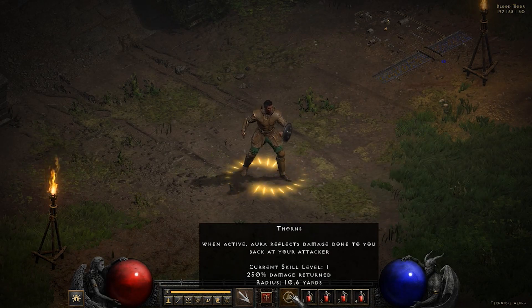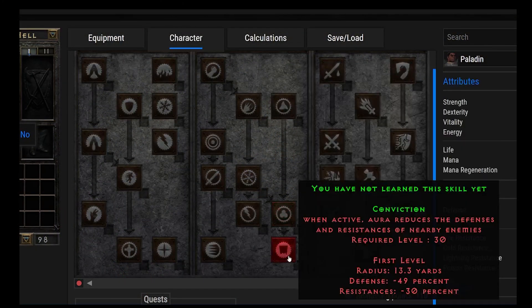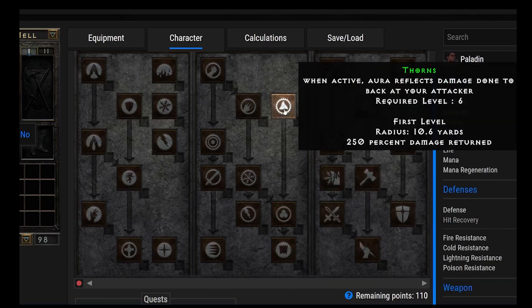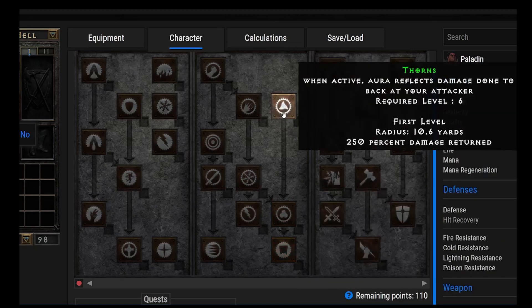Thorns returns 250% damage to attackers. It's only really a prerequisite if you're trying to get Conviction. I don't see it as worth investing in otherwise — it's not meta unless you're trying to make a meme build.